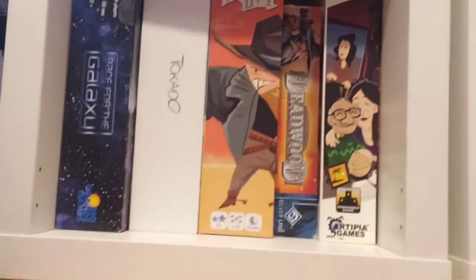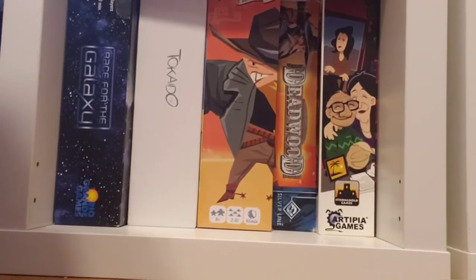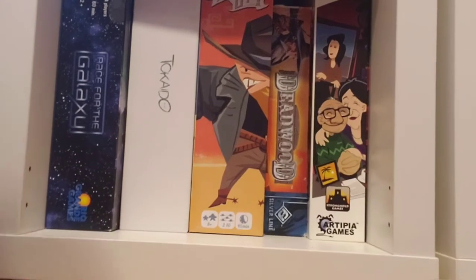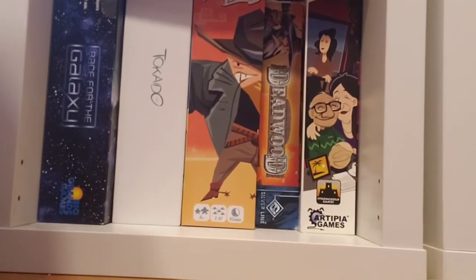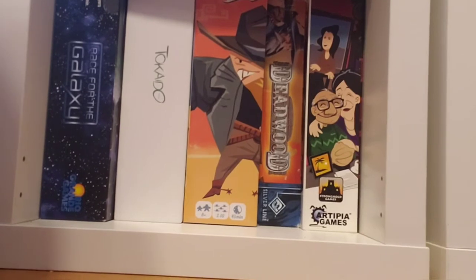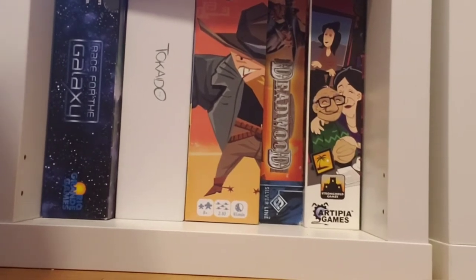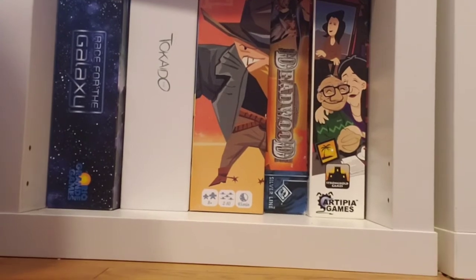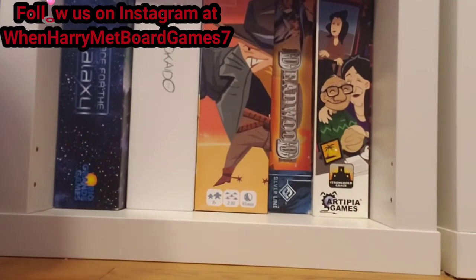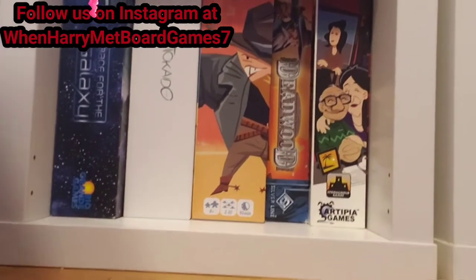Then we have Deadwood, another Wild West-themed game, but this is a worker placement game where players are expanding and building the city of Deadwood collectively by adding more buildings and building the train station and railroad tracks. Along the way, players engage in duels — whenever two players' workers meet in the same building, that triggers a duel with a rolling of dice. Some workers are more powerful and roll more dice in a duel, so you've got to utilize that wisely. You only have a certain supply of workers in your ranch, and your workers can actually die in this game — they don't go back to your supply, they're buried in Boothill.